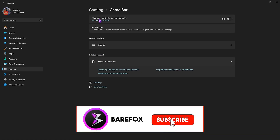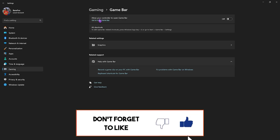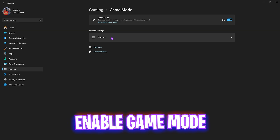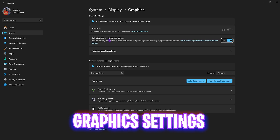Disabling Game Bar prevents it from opening via shortcut keys, since it is an overlay service, and disabling it will help you improve some performance in your games. After that, click back on Gaming, head over to Game Mode, and turn it on. This will help optimize your PC by turning off things in the background and disabling unwanted notifications to improve your gaming experience.